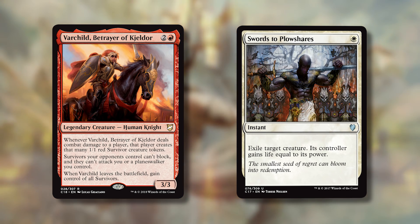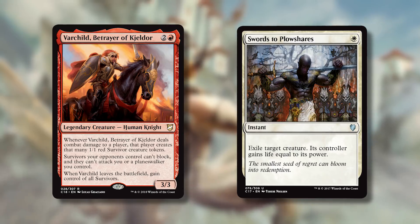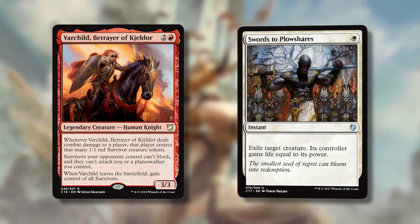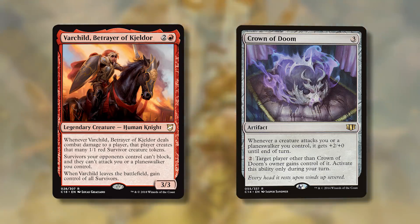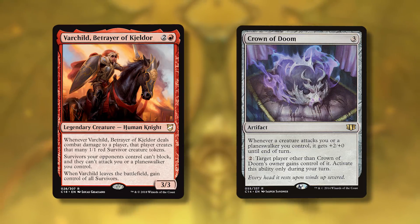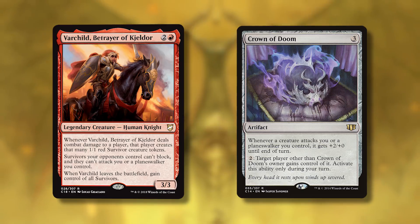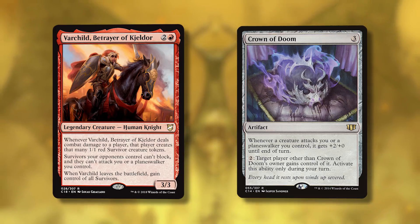Flavorwise, Varchild is a raider that's clearly burned down a village — there's a flaming village behind it. The survivors are refugees that fled, and once the warlord is defeated they go back home. A cool combo here is Crown of Doom — an artifact that gives plus two power to all creatures attacking the player who has it, but you can pay two mana to donate it to an opponent who can never give it back. Your opponents pass this horrible artifact around while you provide everyone with survivors to go attacking them.